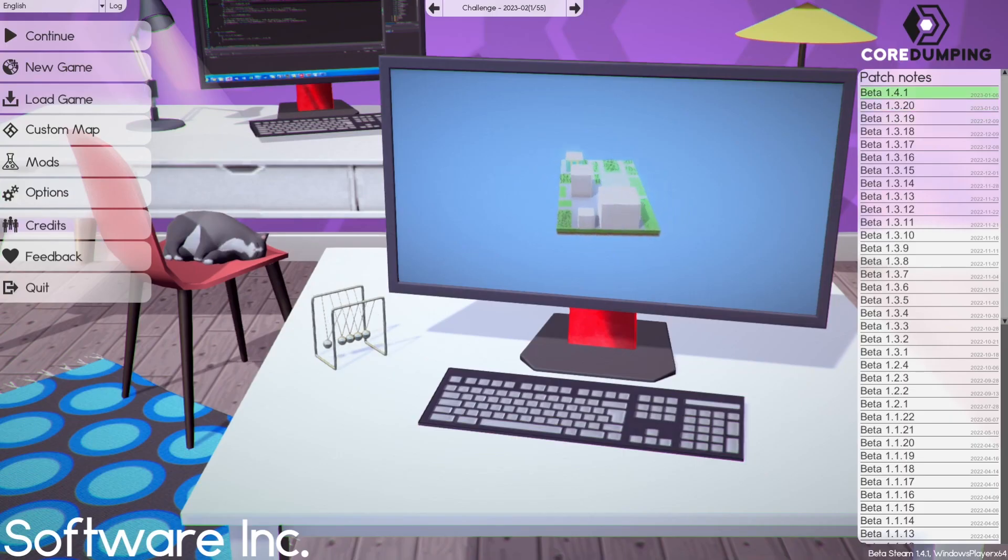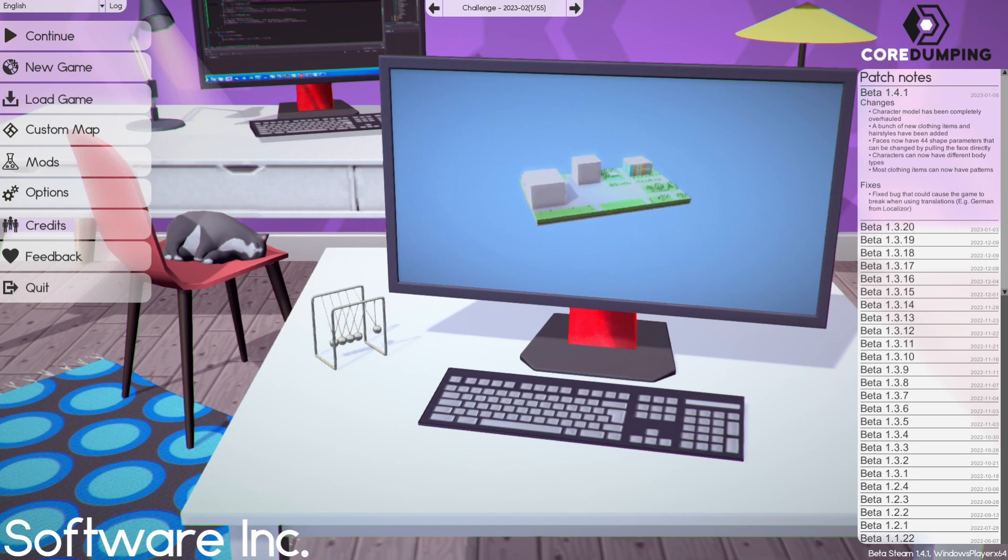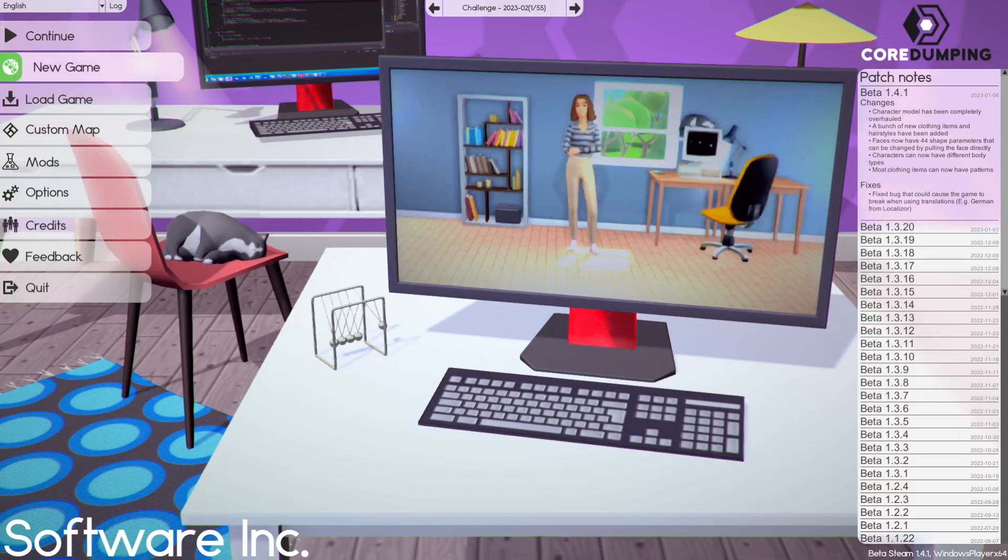Okay, so we're back in beta 1.4.1. The character model has been completely overhauled — a bunch of new clothes items and hairstyles have been added. Faces now have 44 shape parameters that can be changed by pulling the face directly like a slider. Characters can now have different body types, and most clothing items can now have patterns. There's also a fix to the game breaking when you use a localizer. Let's go start a new game.